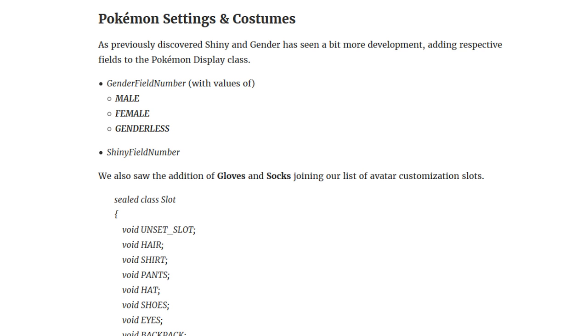As previously discovered, shiny Pokemon and genders have seen a little bit more development, adding respective fields into the Pokemon display class. There's code here with a gender field number with values of male, female, genderless, and then a shiny field number. These features are still in development — it's probably going to be out pretty soon, maybe with the rest of the Generation 2 launch. But clearly they're still working on it and adding stuff, because the past couple of updates we've seen new code related to this. It's definitely coming. The question is when.